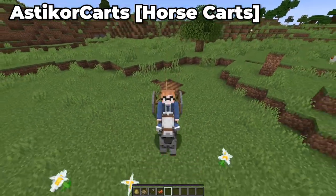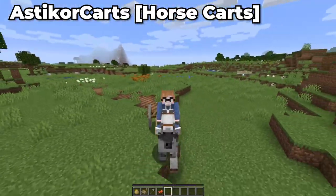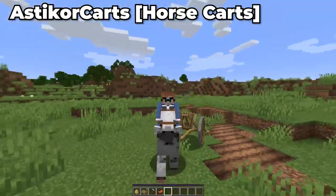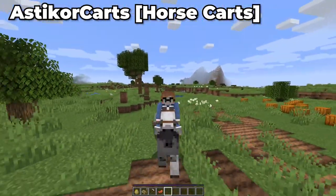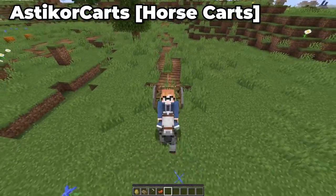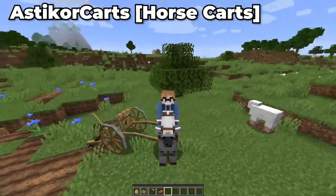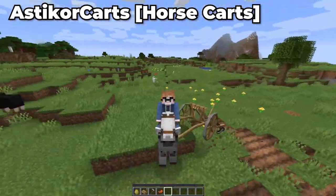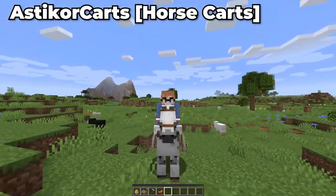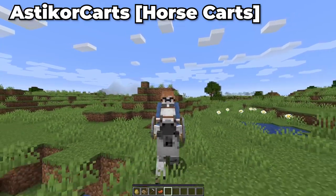Moving on, we have Askator Carts, also known as Horse Carts. This mod adds carts to use with your horses. There are three different styles: first, the Supply Cart, which allows you to carry items like blocks or flowers; the Plow Cart, which allows you to put hoes or shovels in it to create a dirt path or till the world; and the Animal Cart, which allows you to carry two animals — it's like a boat on wheels.